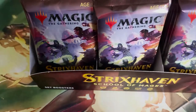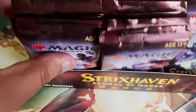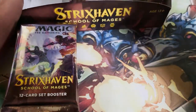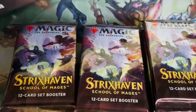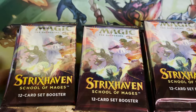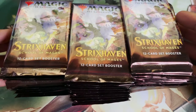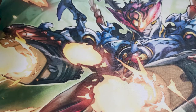This is a set booster box. Draft and Collector boosters are delayed, so right now it's get your set boxes. We've got our set boosters here — 30 to a box. Let's just get cracking. I am so excited, I am overjoyed right now.